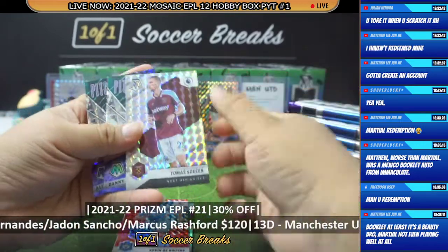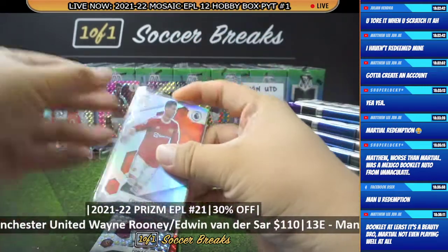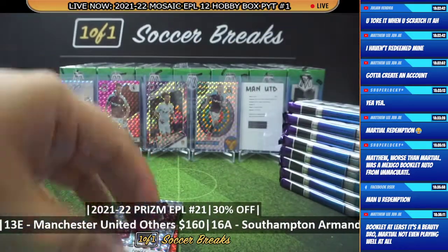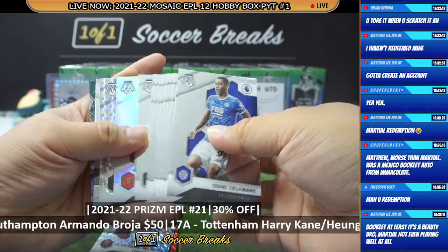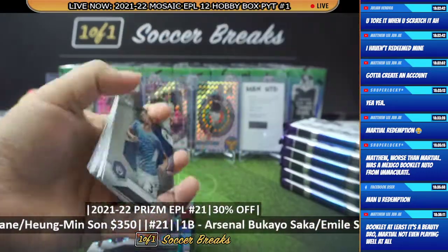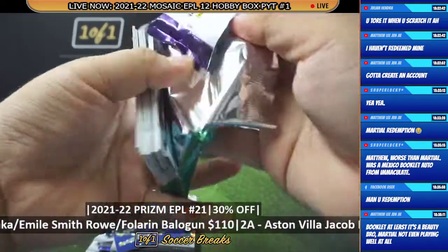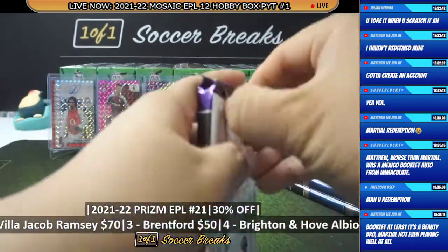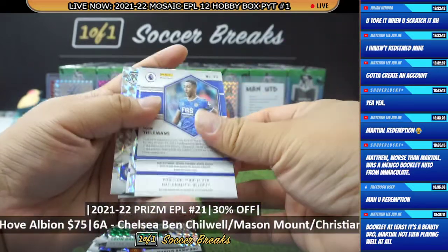We got the Red KDB, Tomas Soucek, and Allan Saint-Maximin. Saka, Lloris, Rice. Eileen Roe, Ziyech. I think I can go super fast doing this. Rafinha, Rashford, Bailey. Autograph — and it's going to go to...